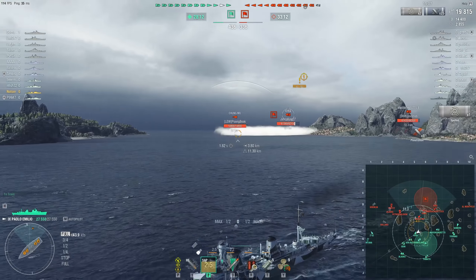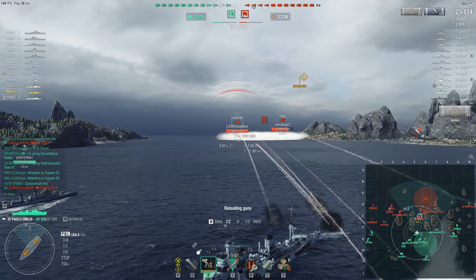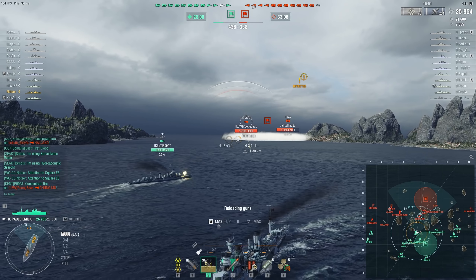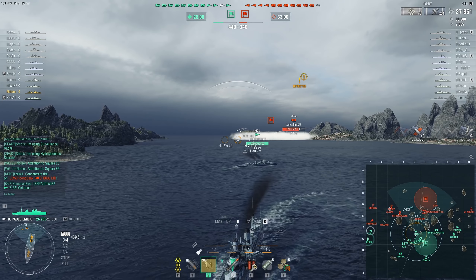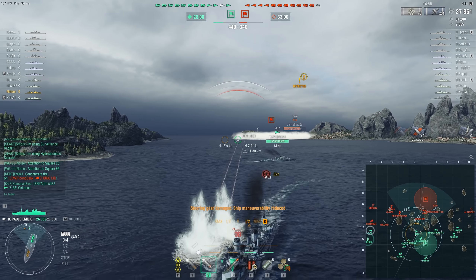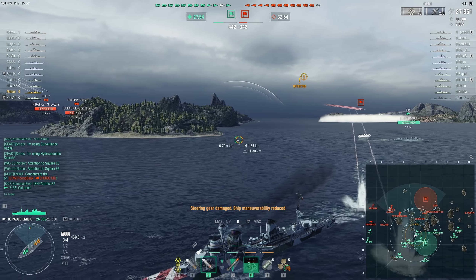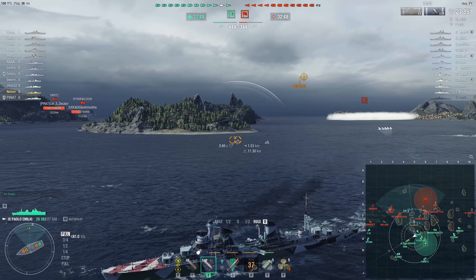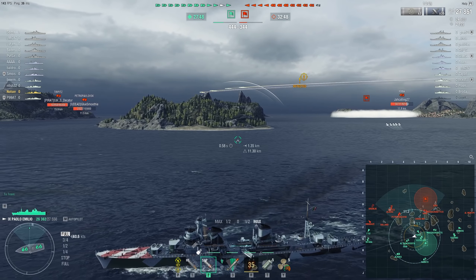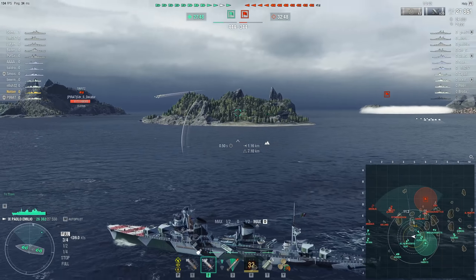Then I noticed the Chung Mu worked to try and detect me — great play by him. In response I returned fire, got some damage on him, about 2,000. We had a lot of ricochets and only two shells made contact, but two was enough to make the trade worth it. They haven't done anything to me, so it feels good. Right now doing a little bit of SAP damage passively works just fine.